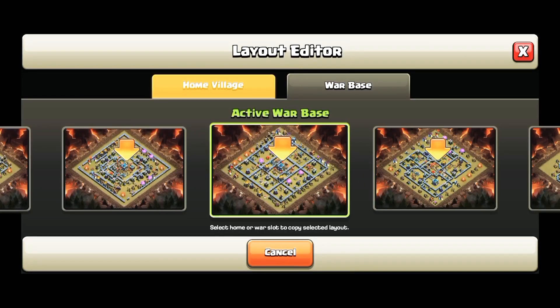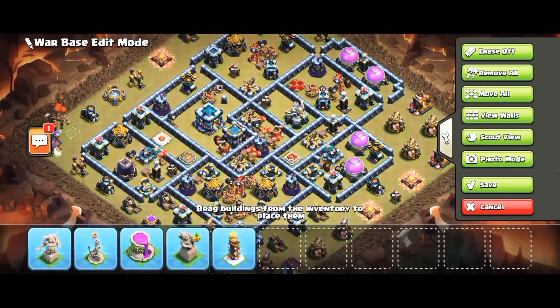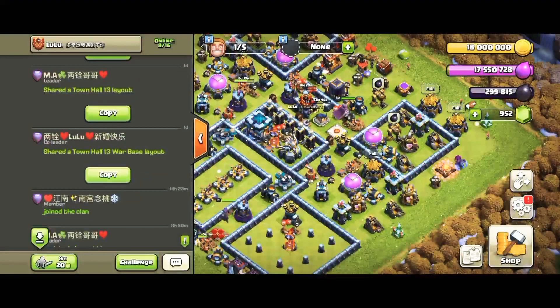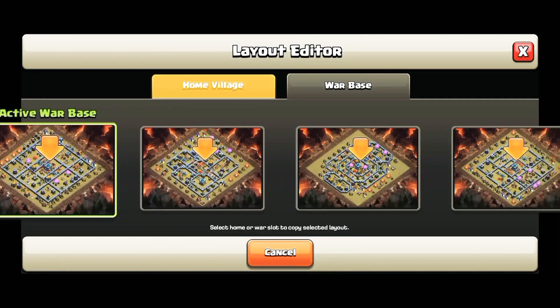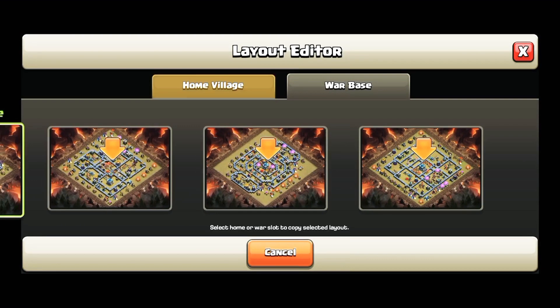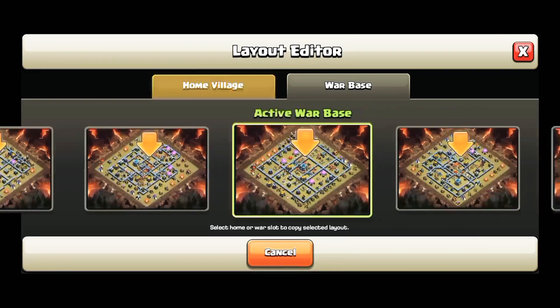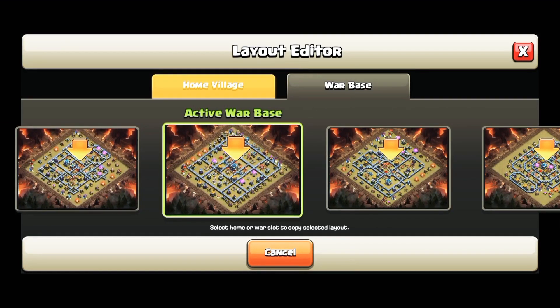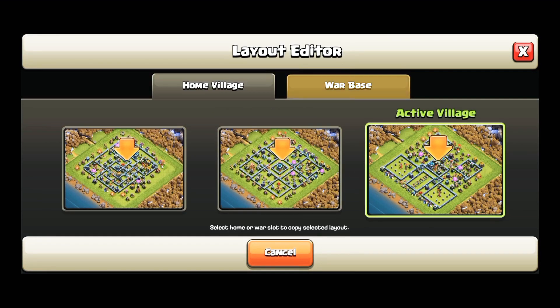Hey guys, welcome back with another video. Today I'm gonna show you the top 7 best global bases which you can use for pushing, and you can go to the global rank 1, 2, 3, 4, 5, 6, 7, 8. You can go there with this base if you are a good attacker. Remember this: these are no fake bases, it's live. You can see there — don't skip the video. Watch this video and you will know these are real bases.